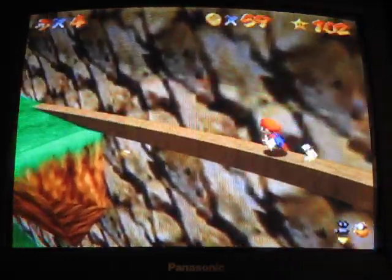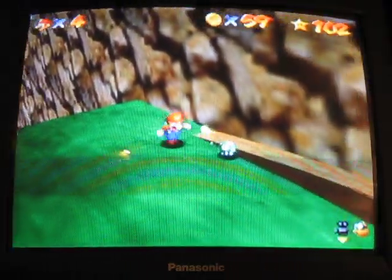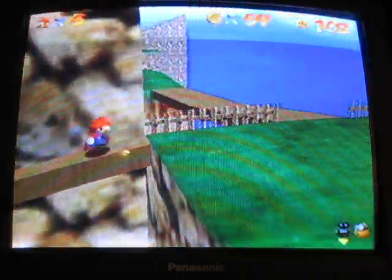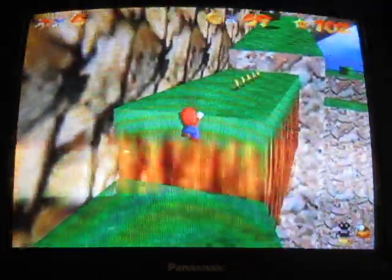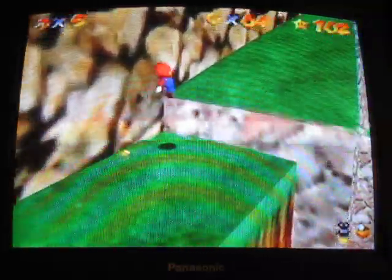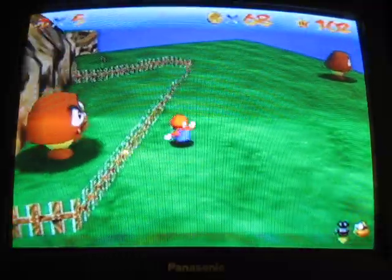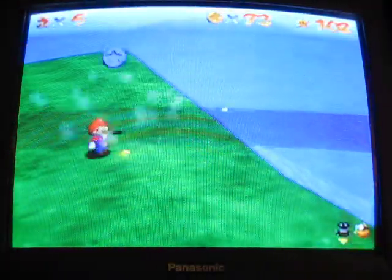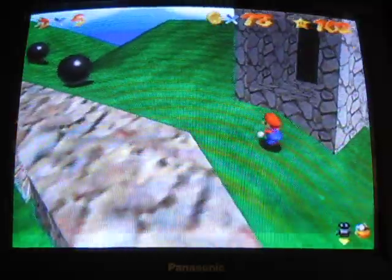Five coins are down here if you want them. A one-up didn't really mean much, but it's good to get something anyway. I'm running all over the place grabbing blue coins and coins just so I can get a hundred. You can always switch the island to tiny so you can get coins from the small Goombas on the other side.